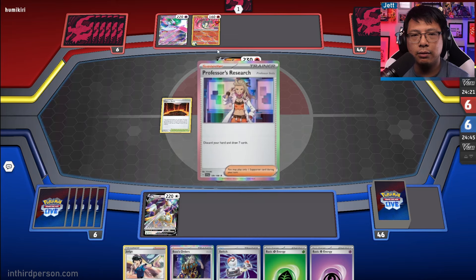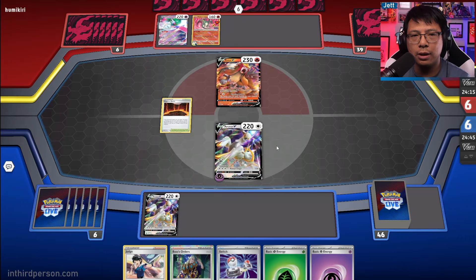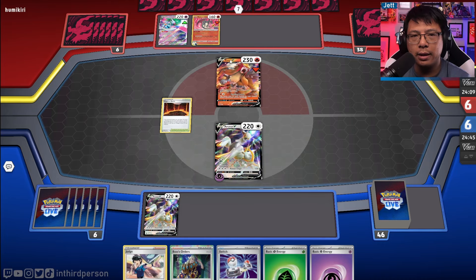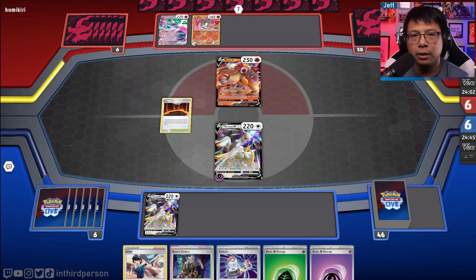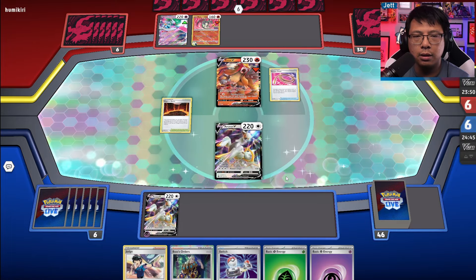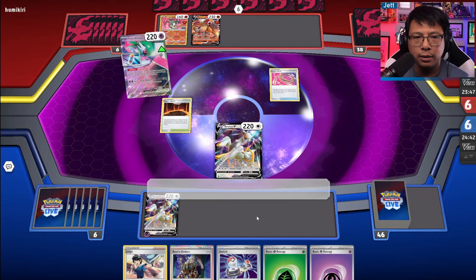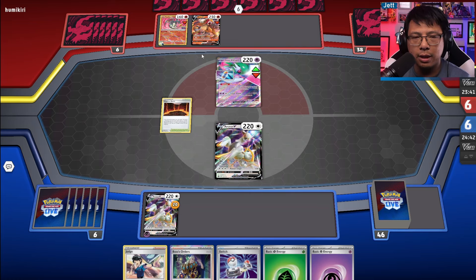They're benching Charizard. They put a Double Turbo Energy on, so they're not attacking this turn probably, but they are setting up for an early Radiant Charizard. If we can't get Arceus V-Star out right now, we could be in a little bit of trouble. Our life in this game entirely predicates on what we can get off of this Judge — basically the next five cards we see are going to determine our fate.